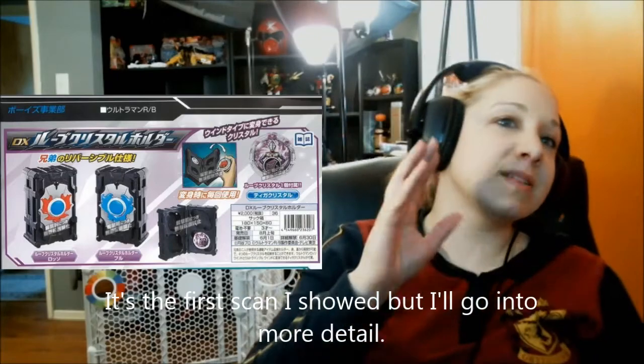There's also going to be a Rube Crystals holder. It's going to be reversible, which is cool — if you just want the red side you can have it represent Rosso, or blue for Blue. Of course if you want both you've got to buy two. It can hold up to four Rube Crystals. To henshin, they're just going to pick a Rube Crystal, unfold it, load it into the center of the gyro, and stretch the handles to transform.